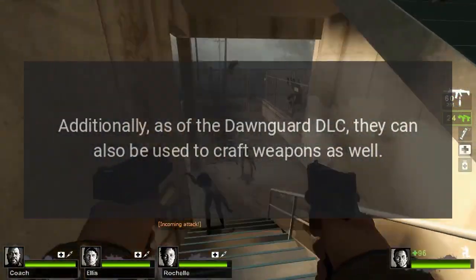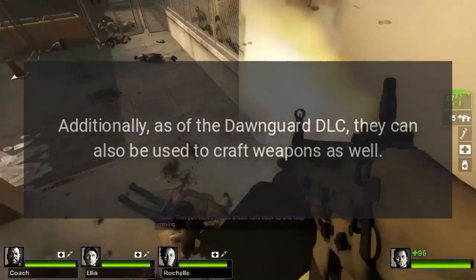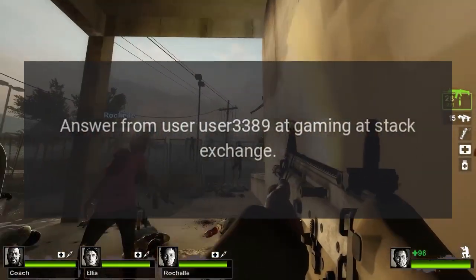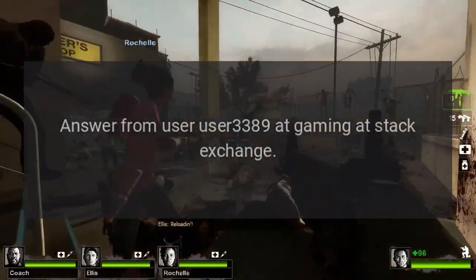Additionally, as of the Dawnguard DLC, they can also be used to craft weapons as well. These are largely forged from dragon bones, leather, and ebony ingots. Answer from user user3389 at gaming Stack Exchange.